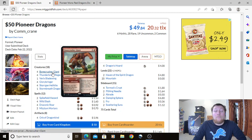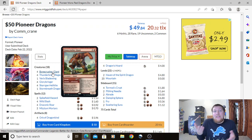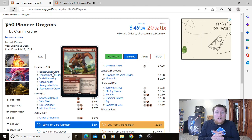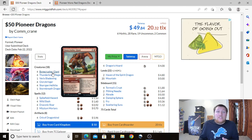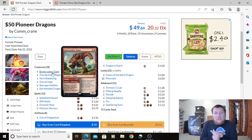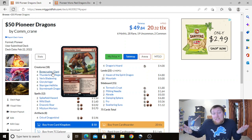Creatures: 4 Bonecrusher Giant. For those who play red in Pioneer and Modern, you know what this card does. It's a 2-mana instant — Stomp deals 2 damage to any target and damage can't be prevented this turn. The other side is a 4/3 for 3. Whenever it's targeted by a spell, it deals 2 damage to that spell's controller. Just an incredibly efficient card — it kills smaller creatures, domes our opponent, and it's a really efficient 3-drop.